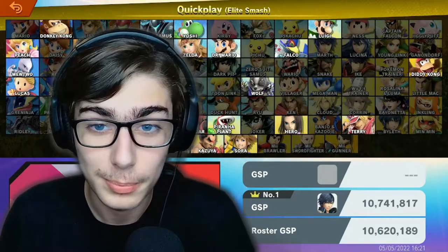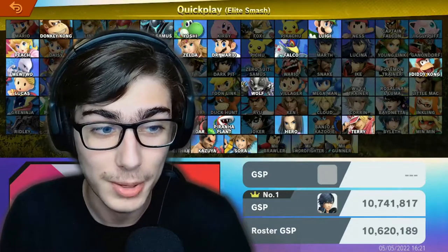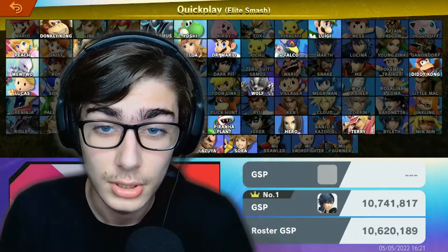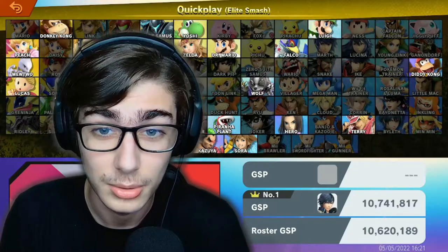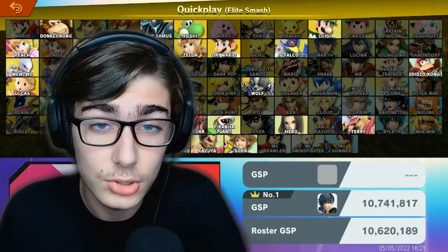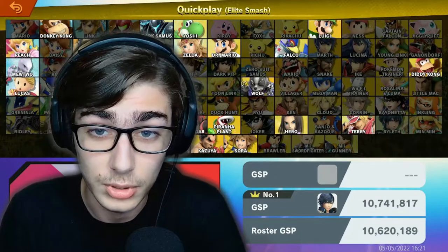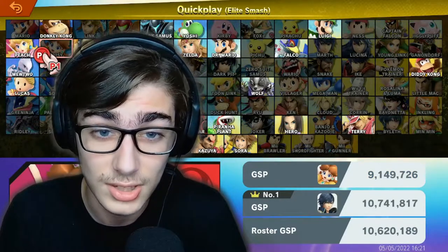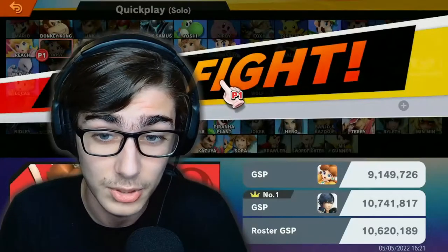If you'll remember, back in February we managed to get our worst character Peach into Elite Smash, just barely, after struggling for a long time. But unfortunately, this doesn't mean we're done with dealing with our worst character, because Peach has an Echo Fighter. And when it comes to Echo Fighters, at least with this one — Daisy — she plays the exact same way. So we're gonna be playing our worst character again, this time with a different skin.